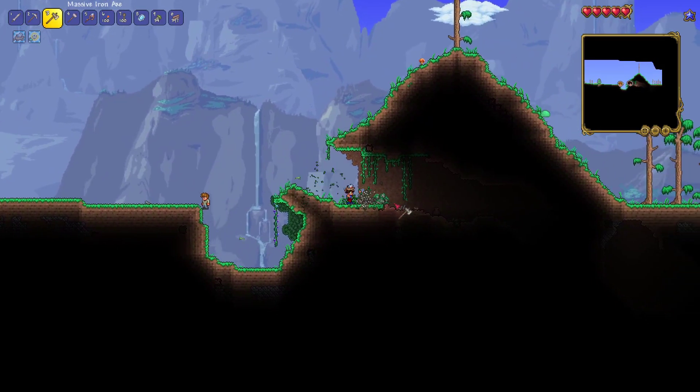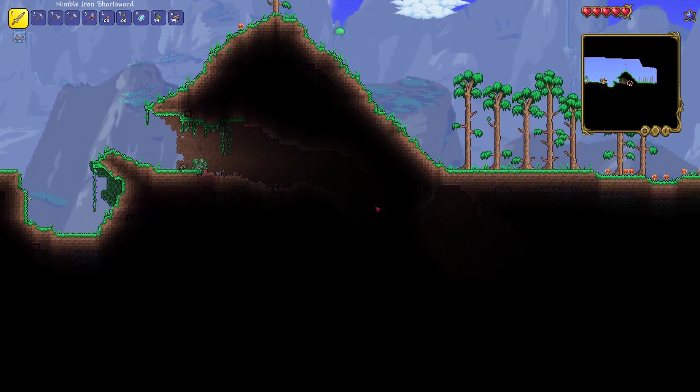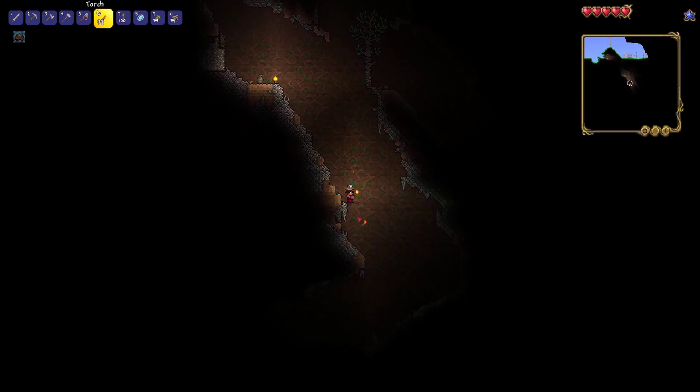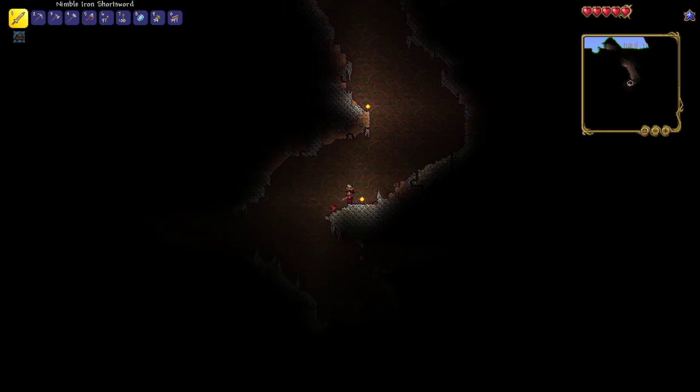Terraria is a 2D side-scroller game that is based around exploration, building, crafting, combat and mining. This game can be played both in single player and multiplayer modes. The art style is similar to 16-bit games from the Sega Mega Drive 2 and Super Nintendo.